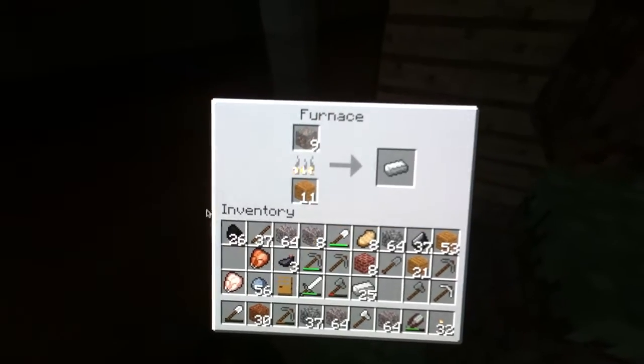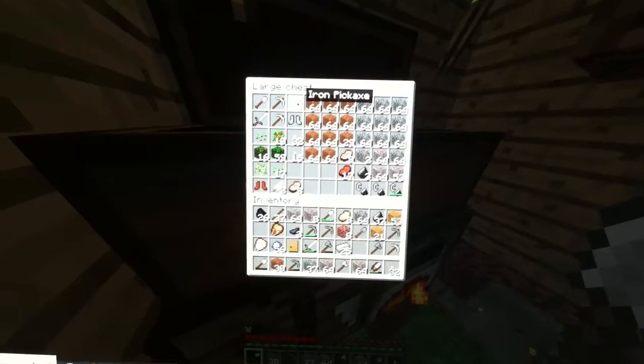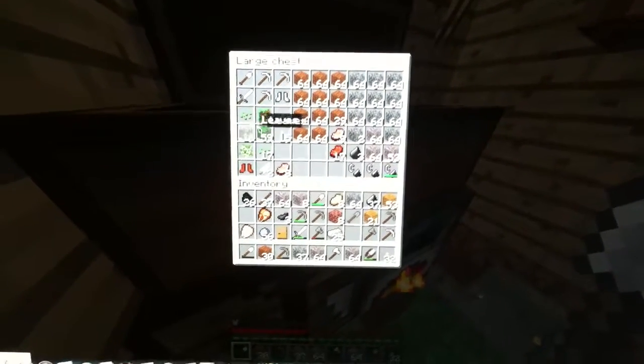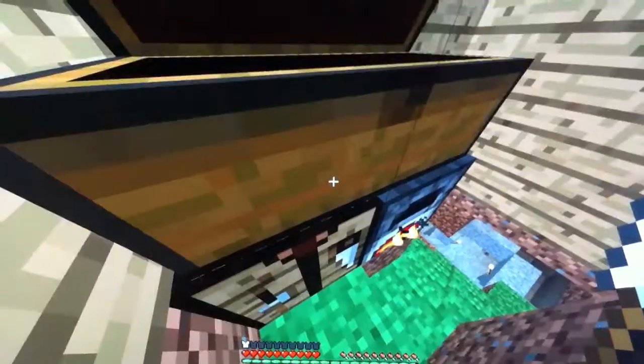In my chest you can see I've got plenty more iron that's been made into stuff. And you see I've got leaves — if you just break leaves you don't get anything. So for my flint and steel, what do you need?